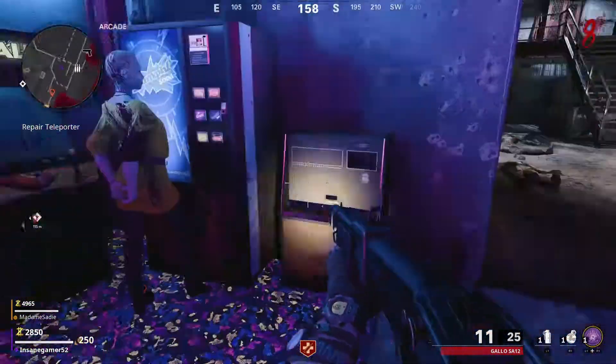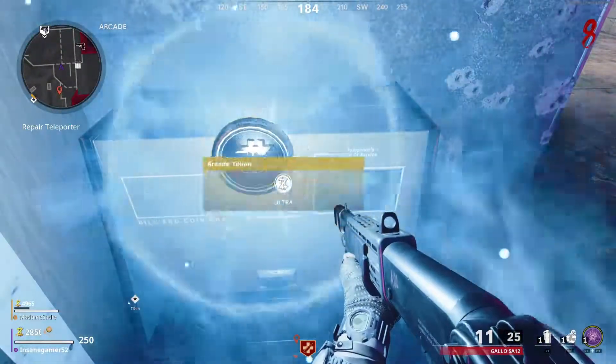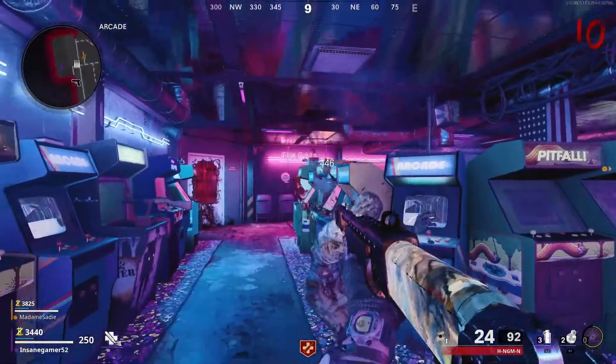Once here, you will need an arcade token. Usually you will need to kill zombies until one drops a token, but you can get one free token per game by just knifing this change machine. You can also buy an arcade token, but I wouldn't really recommend that since it costs 10,000 points. Once you have a token, you can use it on one of the three working arcade machines.